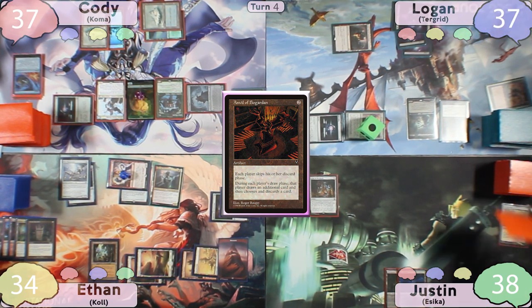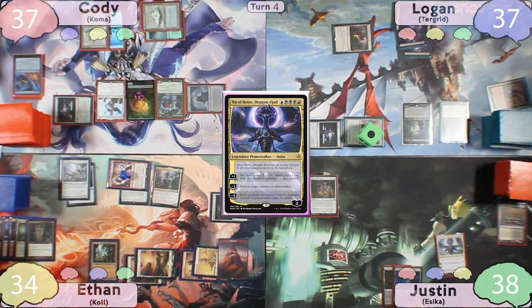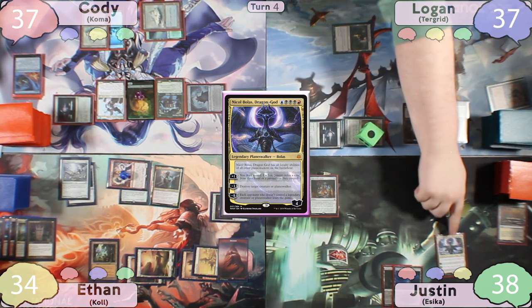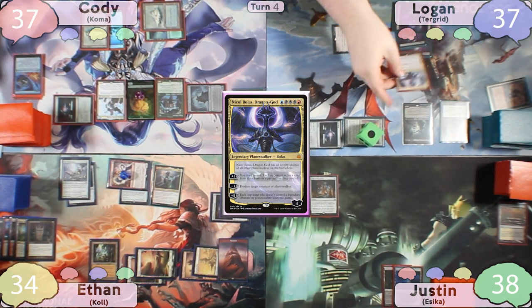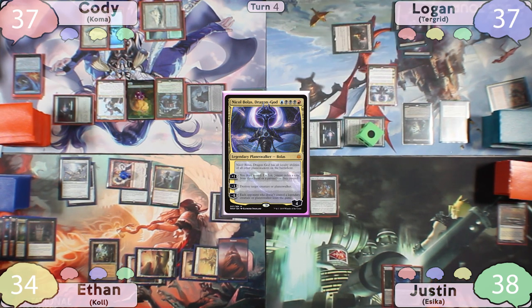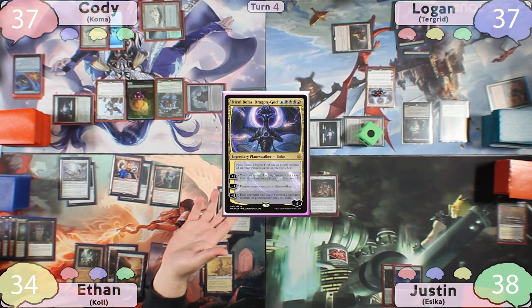Logan passes to Justin, who draws two and discards one. Justin, wanting to make some impact on the board, discards Nicol Bolas Dragon God — when he discards it, Logan gains control of it. Even with the extra draw, Justin misses another land drop and passes to Ethan. On Ethan's draw step, he draws two and discards the Plains, and Logan gains control of it.